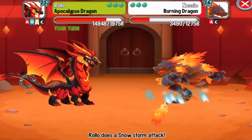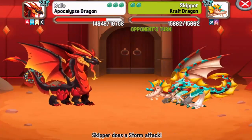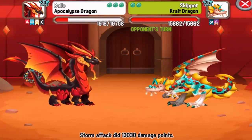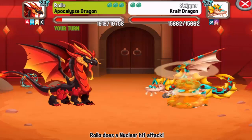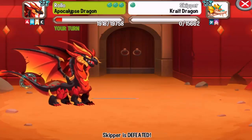The second dragon is the Crate Dragon — a sea element dragon, so we can critical hit it with flame and war attacks. Let's do the nuclear hit. Let's see if we manage to kill it. All right, awesome!